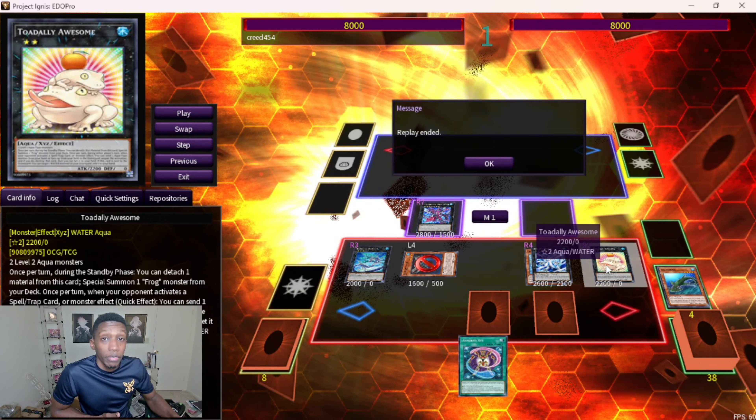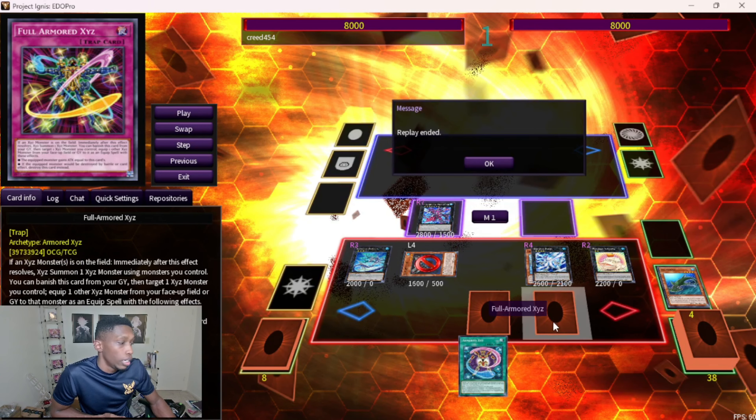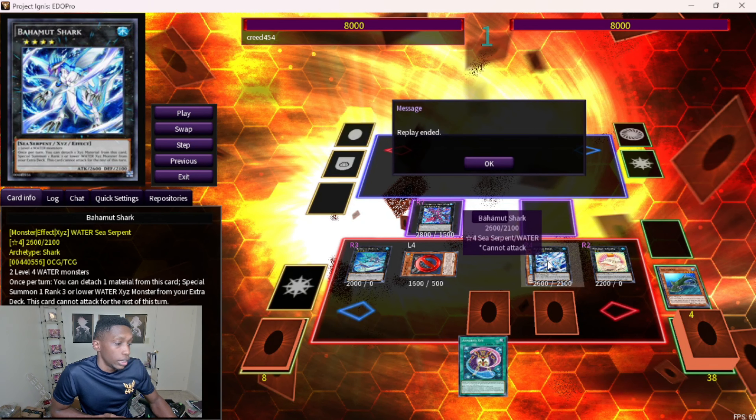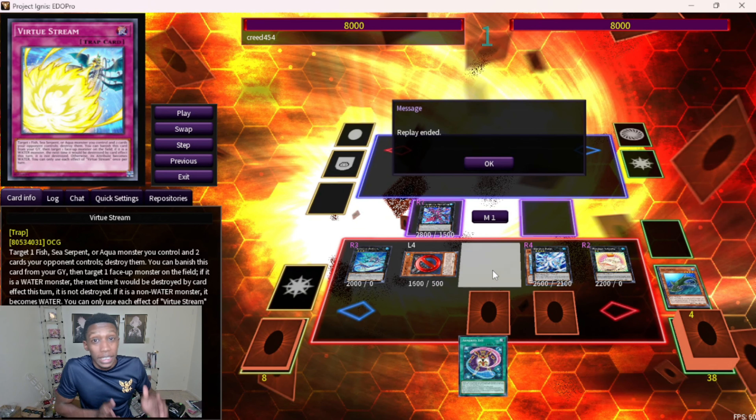You have Full Armored XYZ which gets turned on by negating something. You're gonna use its grave effect to recycle back the Fortress, then activate Full Armored to attach back onto the Bahamut Shark. Fortress is gonna summon over the Bahamut Shark and this turns on in the grave, giving you a pop-two effect which is pretty crazy. It also has a protection effect — really strong interruptions off of what is technically one card.